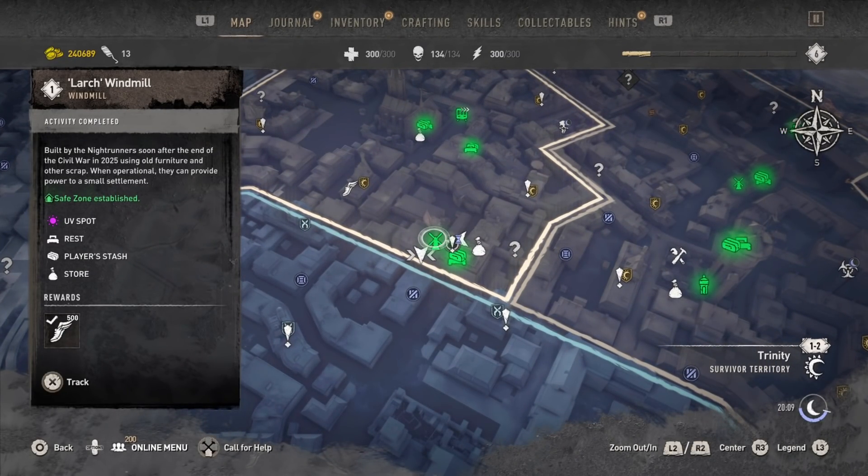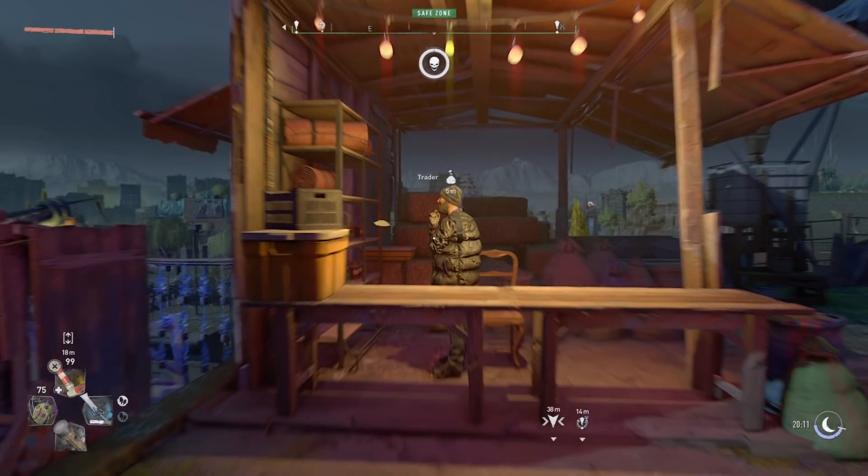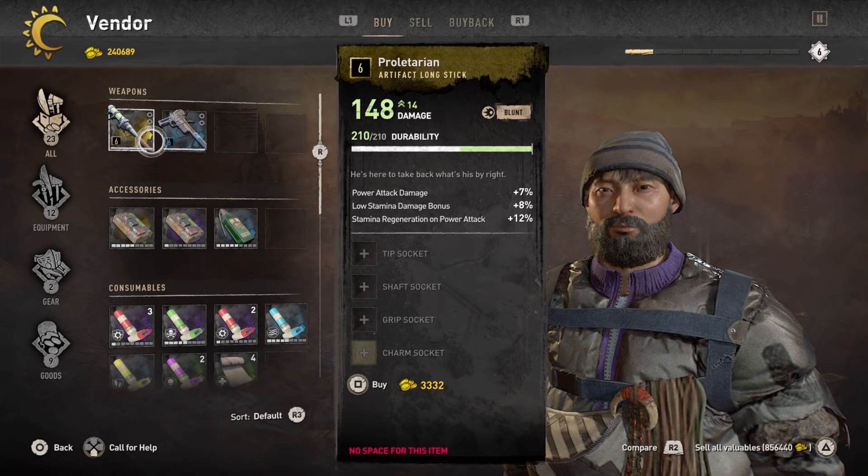I do truly recommend having the large windmill. I'll show you guys where it is on the map — I recommend getting it, just go there, climb it, activate it, boom you have it. And not only that, there's also a trader right here which is perfect — he's like a little level 6 weapon.